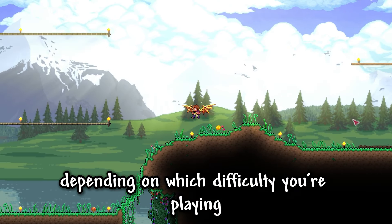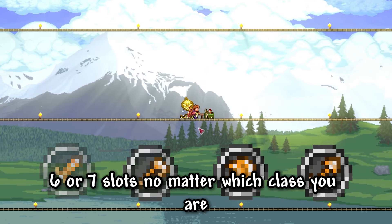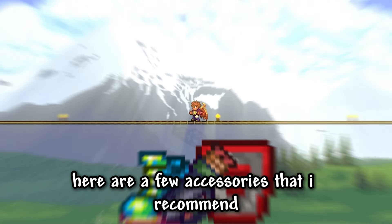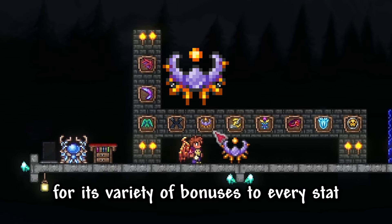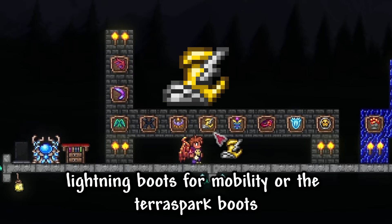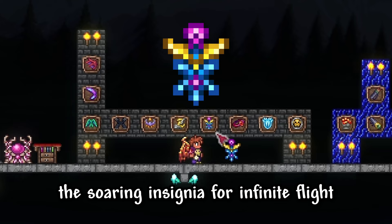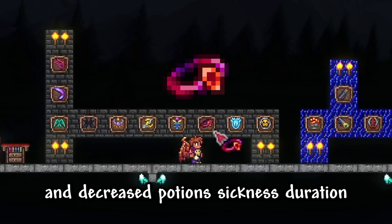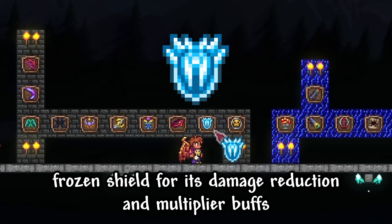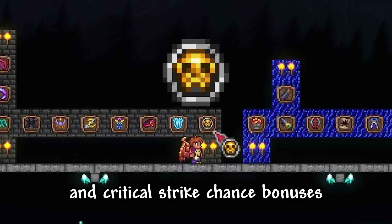Now for accessories, depending on which difficulty you're playing, you'll have five, six, or seven slots. No matter which class you are, here are a few accessories I recommend: Fishron, Empress, or Betsy Wings for flight; Master Ninja Gear for the dash and dodge chance; the celestial shell for its variety of bonuses to every stat; lightning boots or terror spark boots for mobility — they both have the same speed. The sword insignia for infinite flight, trauma myths for increased health regen and decreased potion sickness duration, frozen shield for its damage reduction and multiplier buffs if you're playing with friends, and the destroyer emblem for damage and critical strike chance bonuses.